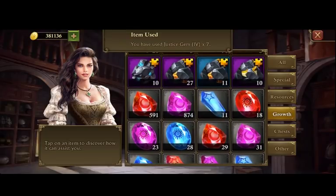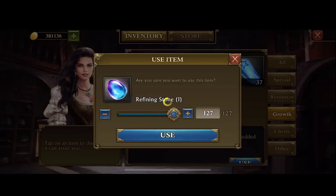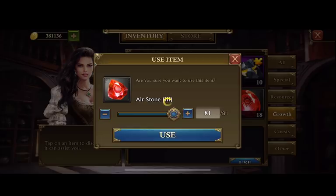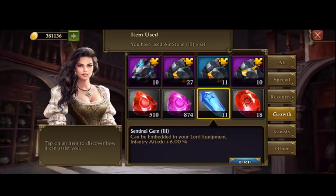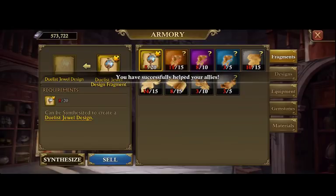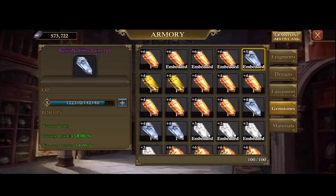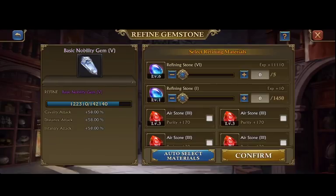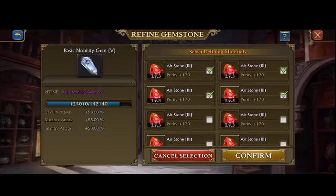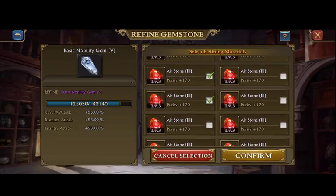You can do that to get the 58% right off the bat as soon as you get it, and you can choose what you want it to be. Or if you want to spend some money, you can just go ahead and buy the packs to get them and help alleviate that time. I do believe that it's a pretty good deal over getting just regular plus 5 justice, because even at level 4 it's still 53% — that's a really nice number to start off at.